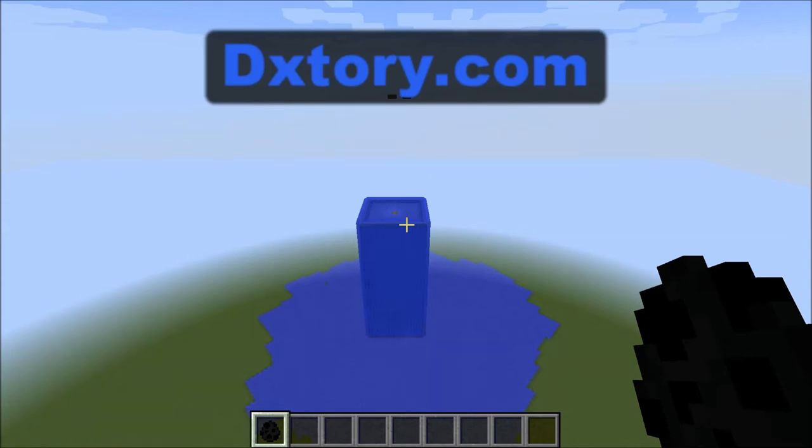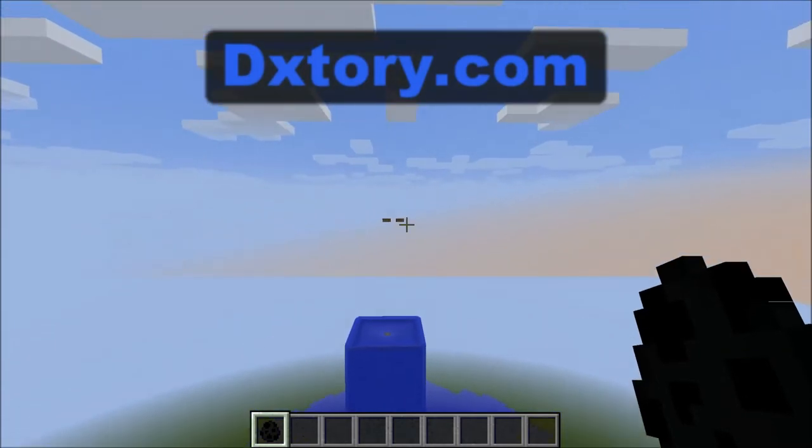This is a prototype for an overworld Enderman farm for Minecraft. The way this works is that it eliminates all the eligible teleportation spots for the Enderman, so when it touches water and is damaged, it won't teleport away.